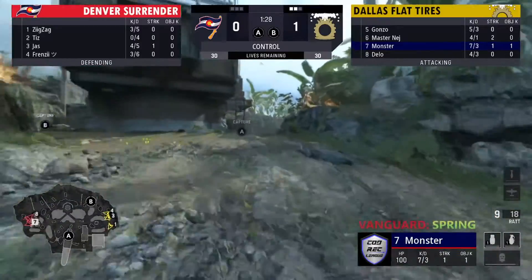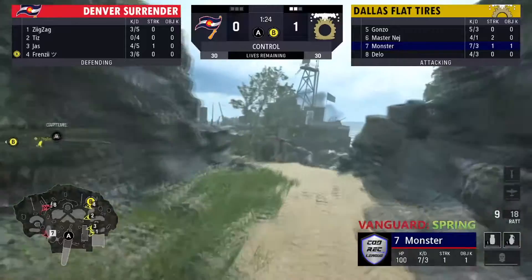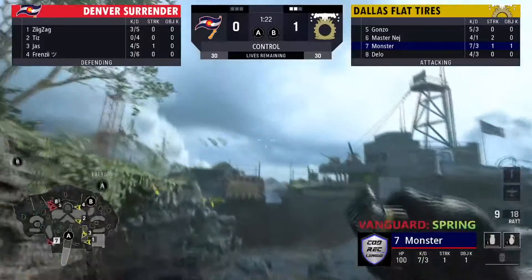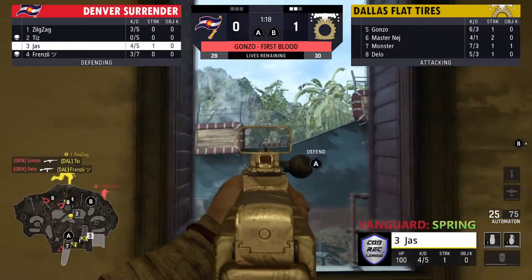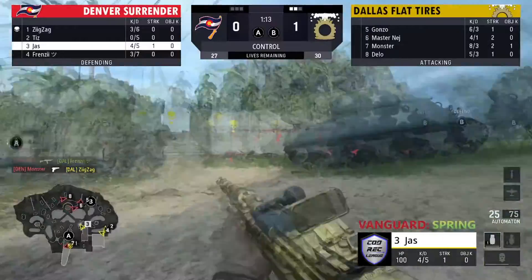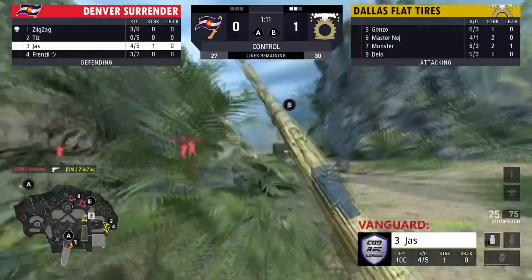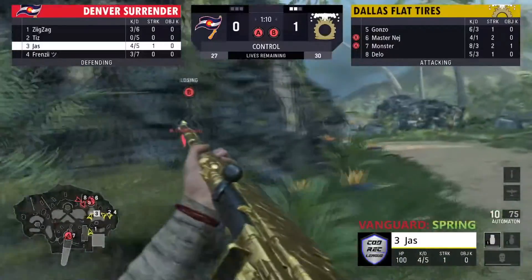Denver's down zero-one right now. We're going to see the side of Dallas start their offense here — you gotta think with the way they just played that defense they could be pretty aggressive. They're going to have three players play towards B side, with a ring fight going on. Jazz watching over this position for his teammates — Dallas gets three kills on the map right away, got A site control and B site. Jazz tries to get the cut off but doesn't get the initial kill.